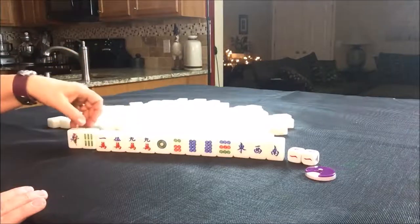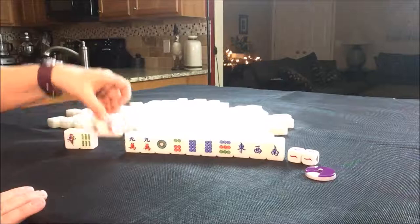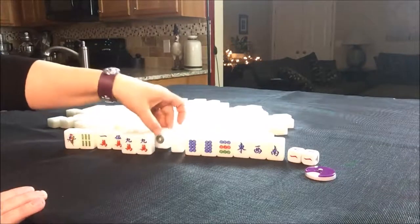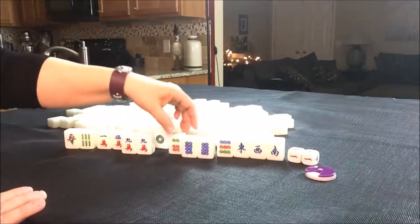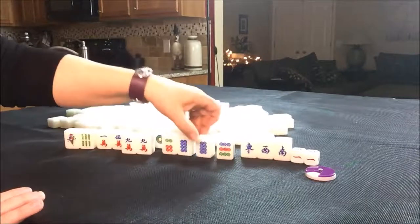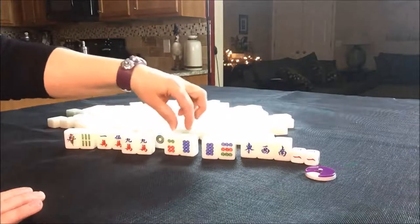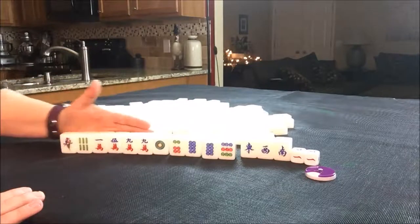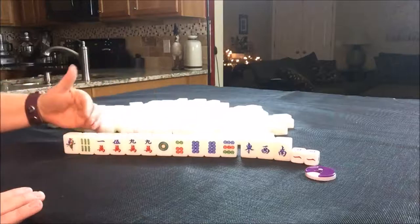A chow is three in a sequence. These are isolated: a one-six in bams, one-five — those are isolated. There's a pair of nines, there's a one — that's isolated. Here's a pair of eights. So these could potentially be split into two. The eight here, we could change that into potentially two chows.